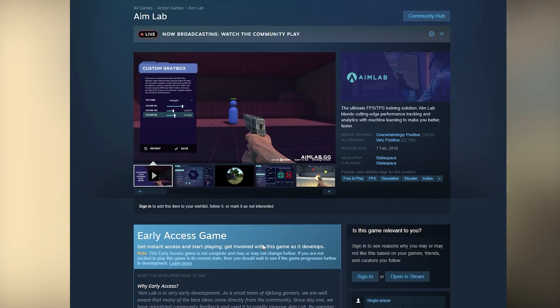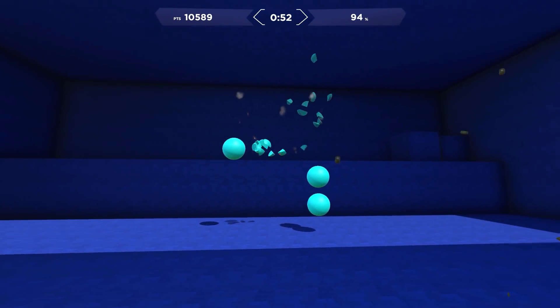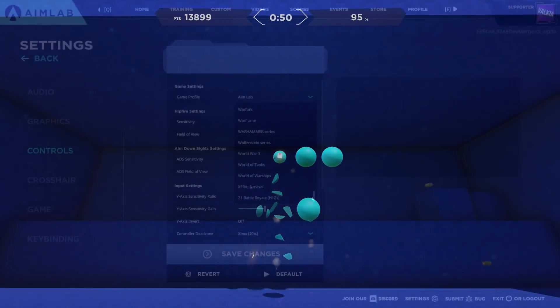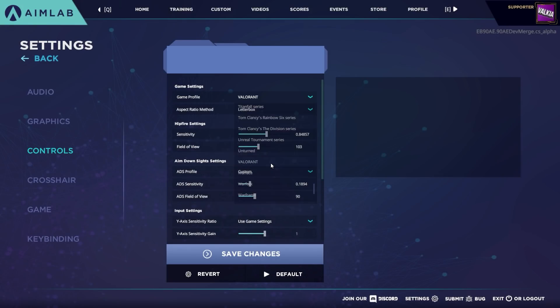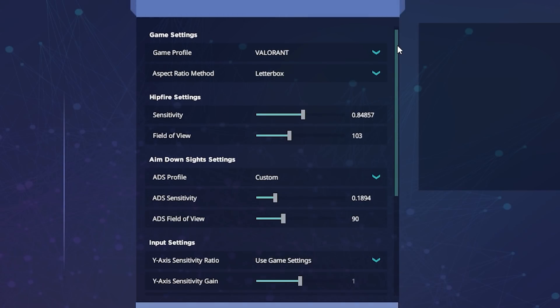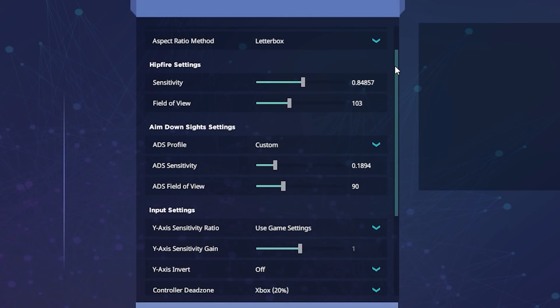If you haven't already downloaded Aim Lab, it's free and on Steam, and you'll be joining over 8 million players who are improving their aim. First, let's get you set up with the right sensitivity. Go to Settings in Aim Lab, then Controls, and from the game profile drop-down select Valorant. This way you can set up exactly how you play in game.